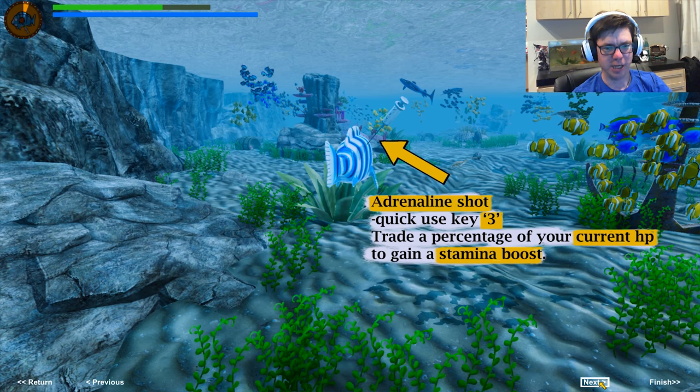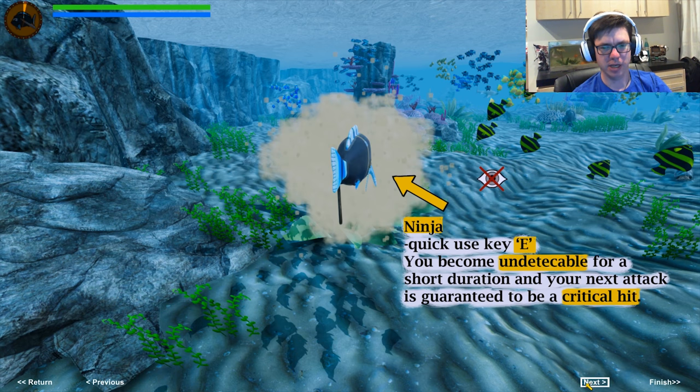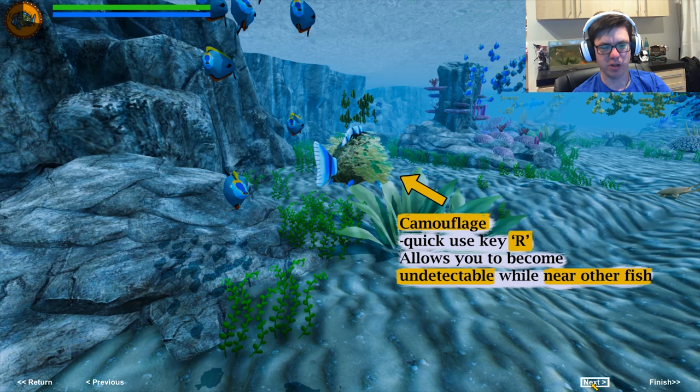Aggressive stance — quick use one. Sacrifice a portion of your max HP to get more attack power. Then use attack power to gain HP. A percentage of your current stamina gives a stamina boost. Heal — consumes stamina and restores HP. Ninja — you become undetectable for a short duration and your next attack is guaranteed to be a critical hit.